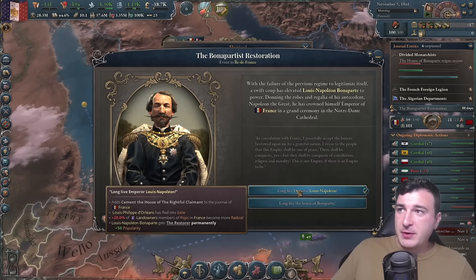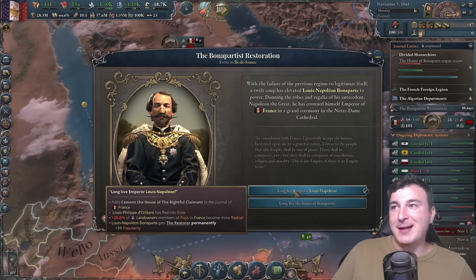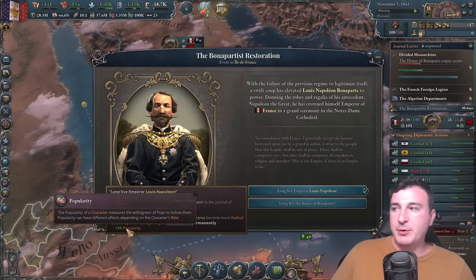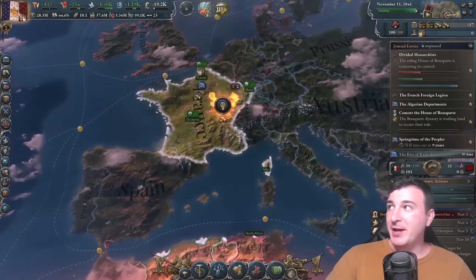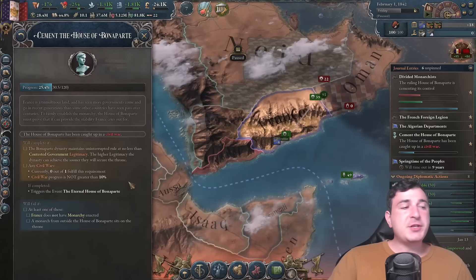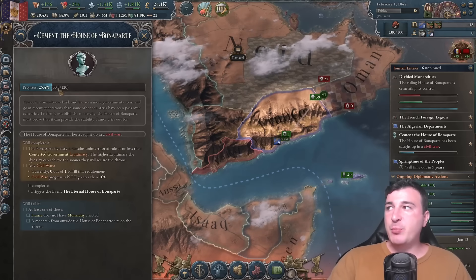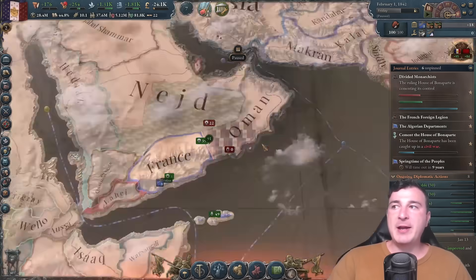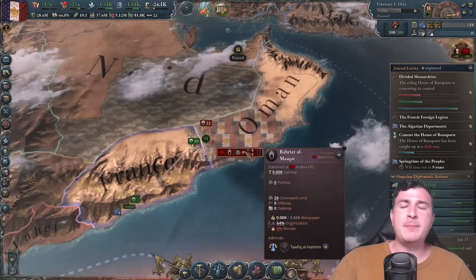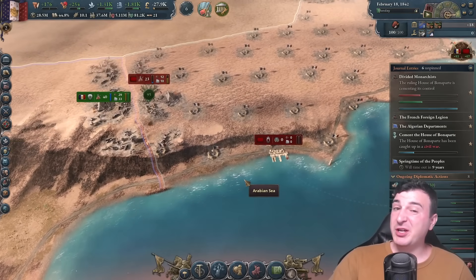Our great Emperor Louis Napoleon Bonaparte is back! He has the Restorer modifier, which gives him 50 popularity, and we have the greatest flag. Now, in order to cement the house of Bonaparte, we need to make sure we get enough support. Once we reach 120 support, we don't need to worry about any other fictional dynasty. As of patch 1.7, we can also do multiple wars at the same time, and we're going to take advantage of that.